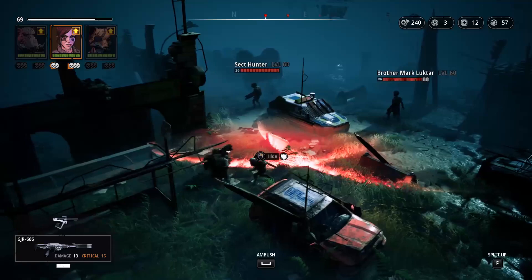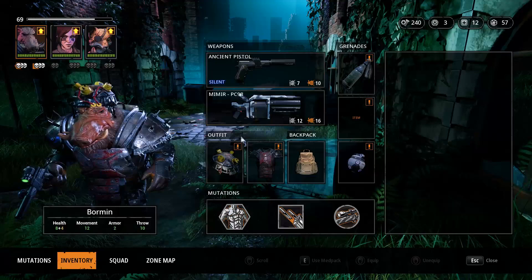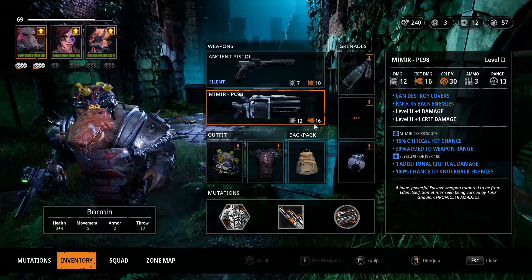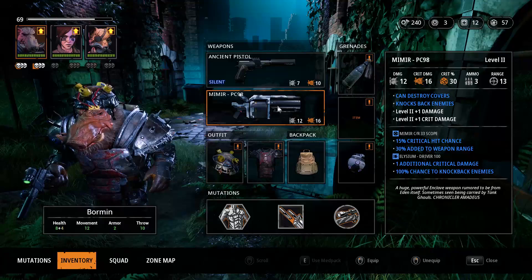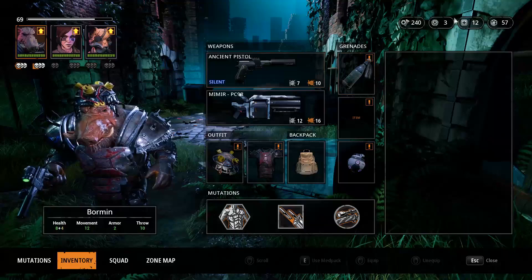We're going to be starting over here. You don't actually need to have Brother Mark Lukhtar moving away — you can just attack from here. Just make sure that you have equipped a sound weapon on everyone. I've gotten this Mimir PC 9-8 in some of the previous areas and upgraded it. I had a really good boomstick with damage of 10 and 15 on critical chance, so I took some attachments and added them to this one, since the Mimir had a very low base range of only 8. I've given it an attachment that increases weapon range on Bormin, who has eagle eye, so now it has a range of 13.